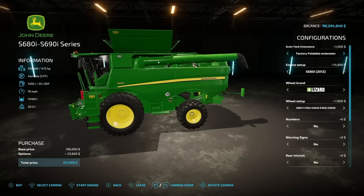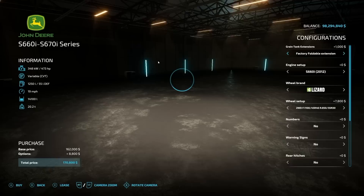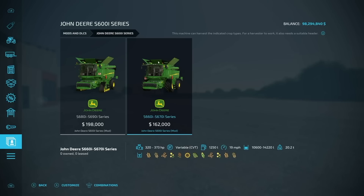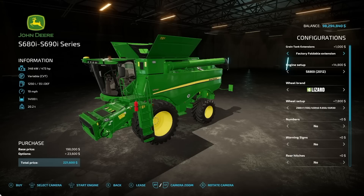Starting off today with new mods for all platforms. First up is the John Deere S600i series from JHHG Money — this is the European version. We have two setups just like we did for the S700i series, so you've got the 660, 670, 680, and 690. The low end is 10,600 and the max end is 17,620. Let's go with the biggest, baddest one — the S690.